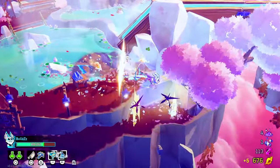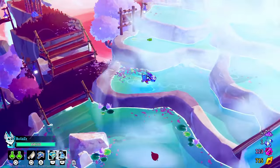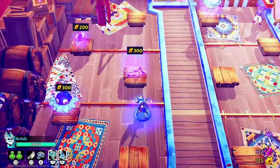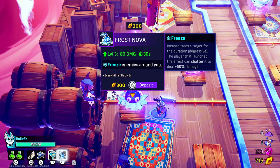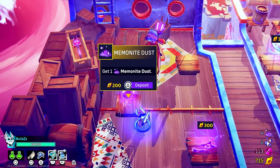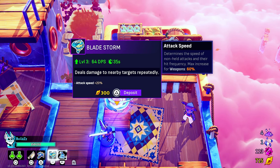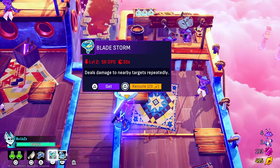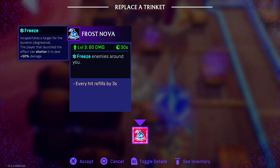We get some healing here at the fountain — hot water fountain. Anything good we can buy? Ninja star — it's a little bit slow. An upgraded freeze, and every hit refills — that's actually good. Attack speed. Oh, I have enough money for both. I'm gonna take both of them.